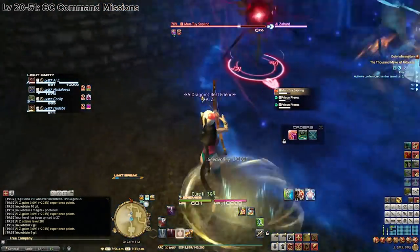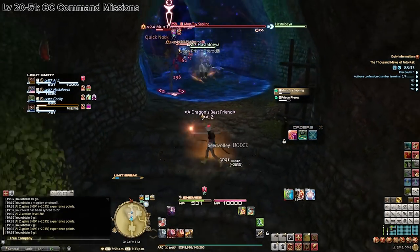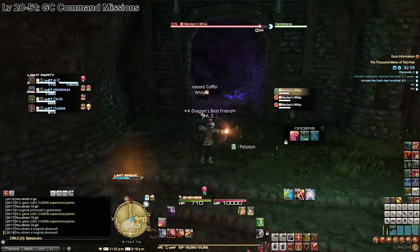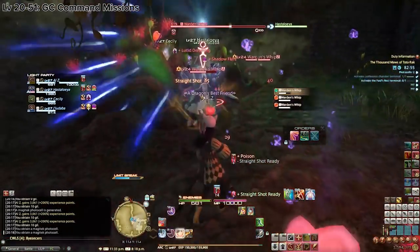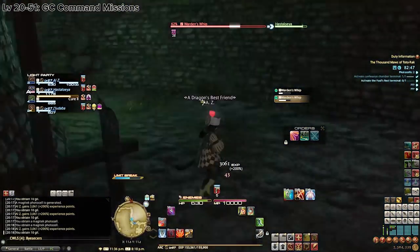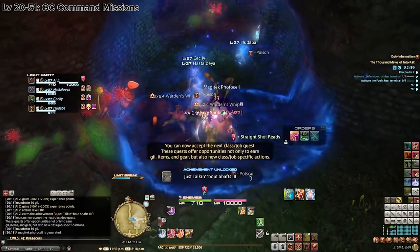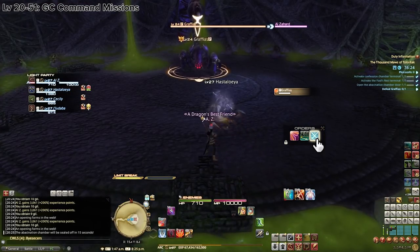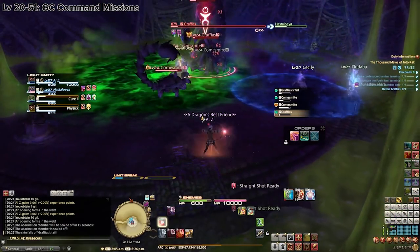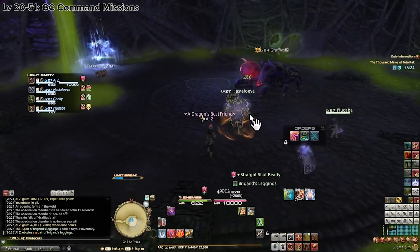That's my recommended approach for DPS players. It's a little finicky to learn the squadron controls, but once you do, you can also pull more than one or two packs by directing your squadron to attack whatever is closest. Tanks and healers can use the squadron too — when I was leveling my healers I realized my squadron clears dungeons faster than some sprout groups. It took over 18 minutes to clear Brayflox Hard with three sprouts, but only 14 minutes with my squadron. If you're a tank or healer, you can also just queue for the highest level dungeon available.